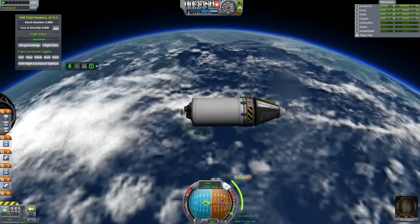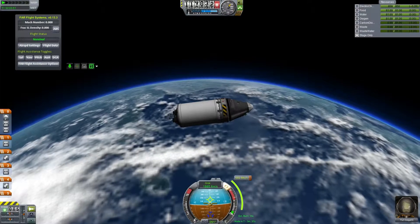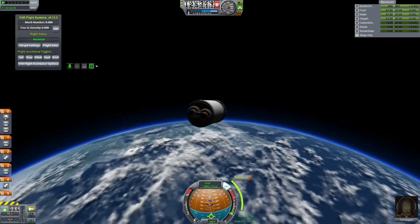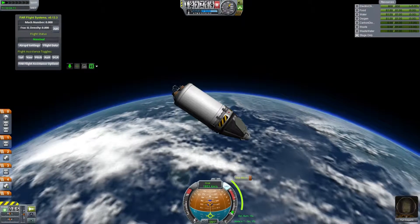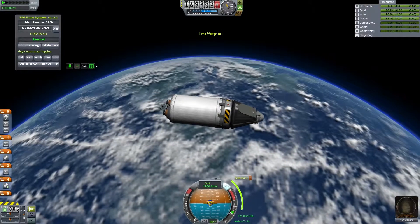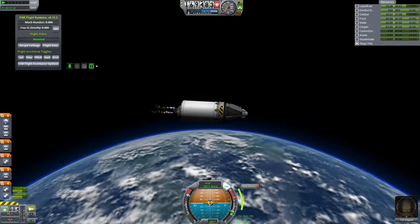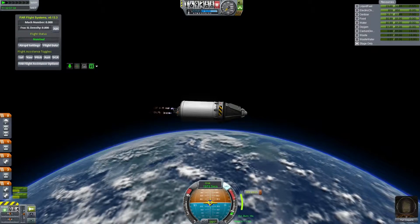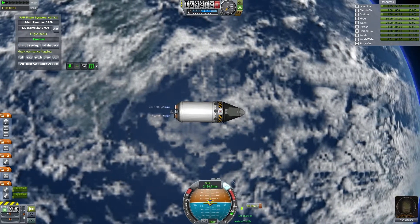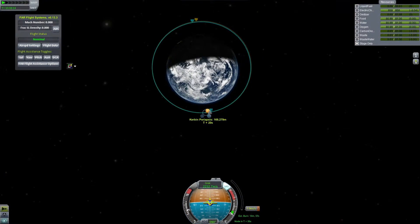We've decoupled from the massively oversized launcher booster stage. You can see the Vostok mission emblem on the side of the capsule, and we're getting ready to circularize. You might hear some noises, like communications or beeps — that is the Chatter mod, it adds a bit of atmosphere. There are scanning beeps for satellites; I turn those off because they are very annoying. But I think it adds atmosphere to have the sound of the capsule ventilation system. When you go on EVA you can hear them breathing — all sorts of fun stuff.